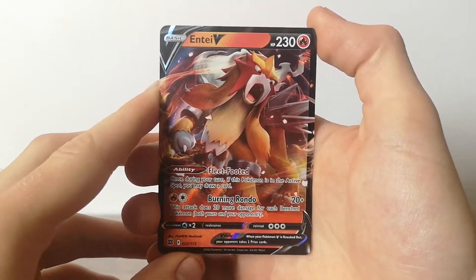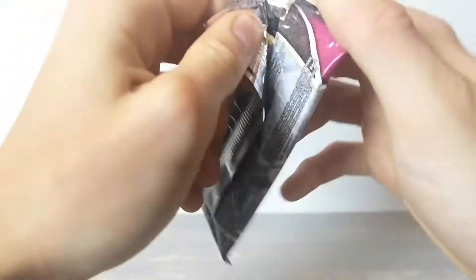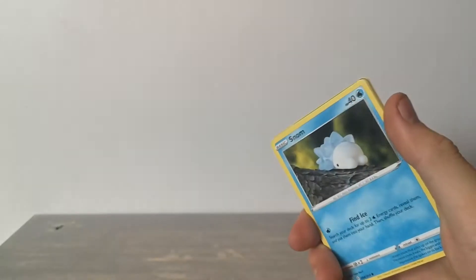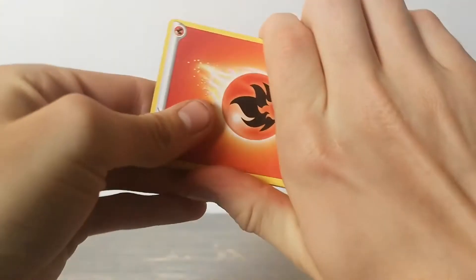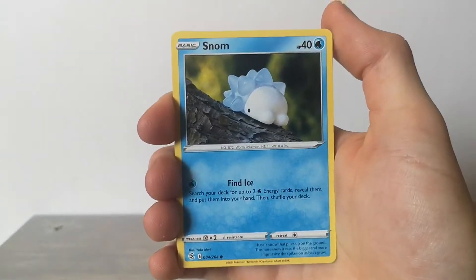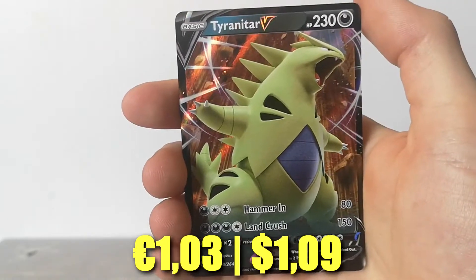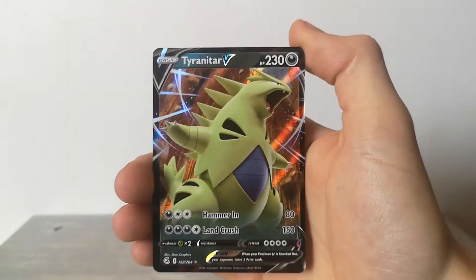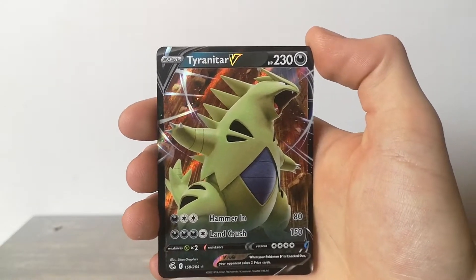Already on to the last pack and I'm kind of speed running this video - I'm going through this like a madman on a mission. I got stuff to do. Fire! Path to the Peak, Diglett, Snom, Dreepy, Makuhita - where's my Hariyama - Chansey, and ooh, Tyranitar V! That's dope, I'll take that. Its moves are kind of ass, but it's a Tyranitar card man - it's Tyranitar bro. Tyranitar V!